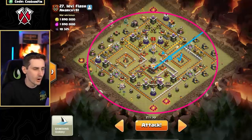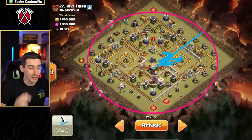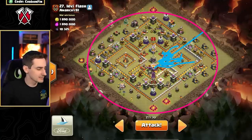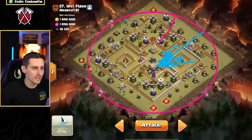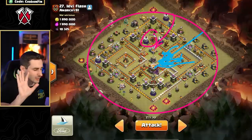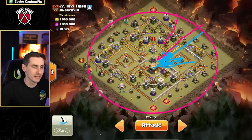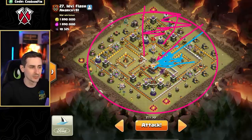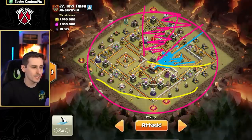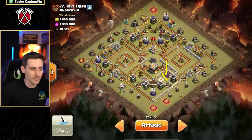If I send a straight-line blimp, the super wizards can help take out all of this — the two air defenses, the single, all of that goes down. Then I like to send my king and queen into the enemy eagle. More essentially, I want to take the enemy queen down, but I can get a bonus of the eagle artillery as well. So if my heroes can take out this section, my LaLo can fly its way down and around the base. Notice how this sweeper will be gone from the super wizards, and the other one's pointing away so we don't have to worry.